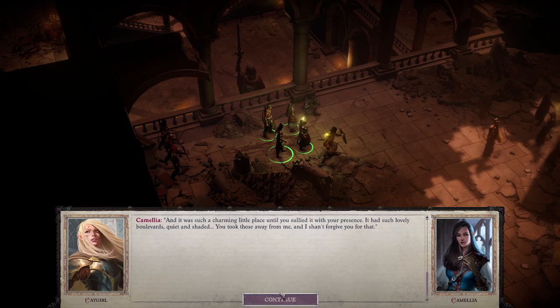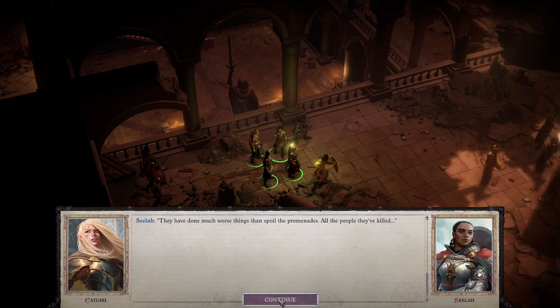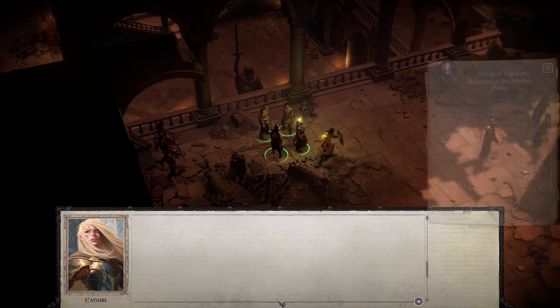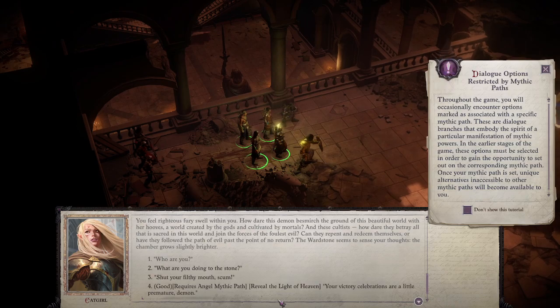'It was such a charming little place until you sullied it with your presence — it had such lovely boulevards, quiet and shaded. You took those away from me and I shan't forgive you for that.' If you can't tell, she's actually an evil character — that's why she's got a necklace of undetectable alignment.